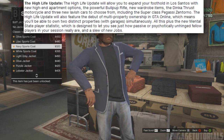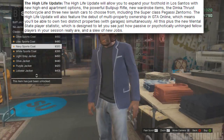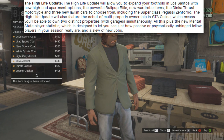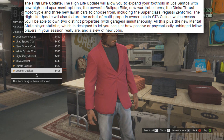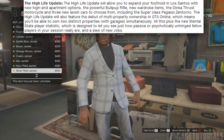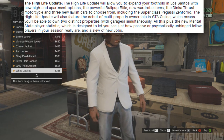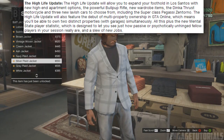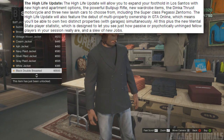The High Life update will allow you to expand your foothold in Los Santos with new high-end apartment options, the powerful bullpup rifle, new wardrobe items, the Dinka Thrust motorcycle, and three new lavish cars to choose from, including the super-class Pegasi Zantorno. The High Life update will also feature the debut of multi-property ownership in GTA 5 Online.